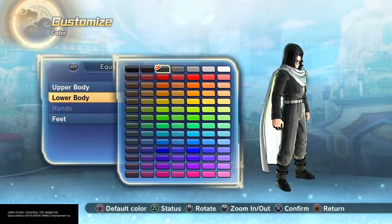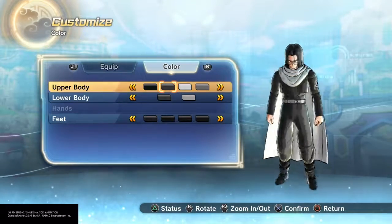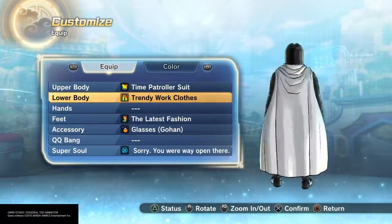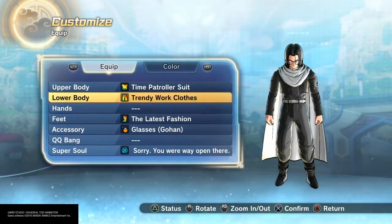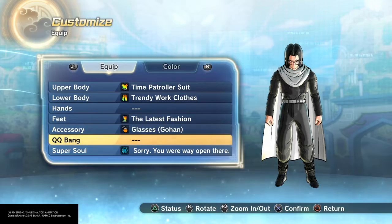The colors are black, grayish-black, grayish-white, gray, and light gray — pretty easy overall. I used the trendy work clothes to get the belt and pants. If you don't have that you can use an alternative, but for the belt use the trendy work clothes. I used these boots and the glasses as the goggles.